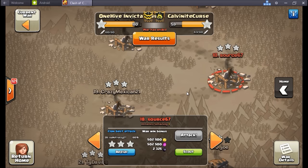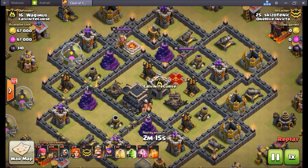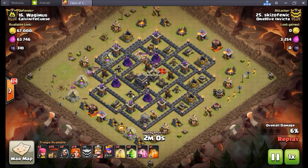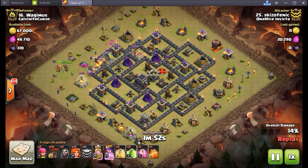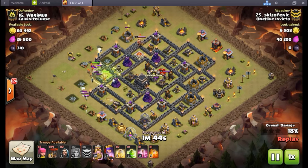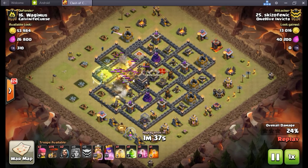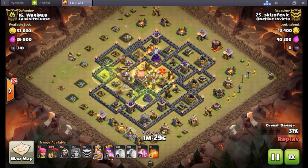Beautiful three-star in the bag for Valon. Number 16, Schizo — one of the few newer names in Invicta. Schizo's been a big benefit to us since we brought him up, puts a lot of good planning in, has a really good three-star rate. So you can see what he's doing here — 14 valks and 14 balloons, very interesting troop comp with double jump and double heal. Funnel is nice and big, just perfect. Only critique I noticed — poison should be down right here, but no big deal. Got 14 valkyries in there shredding up those CC troops, both locking on to that defensive queen.